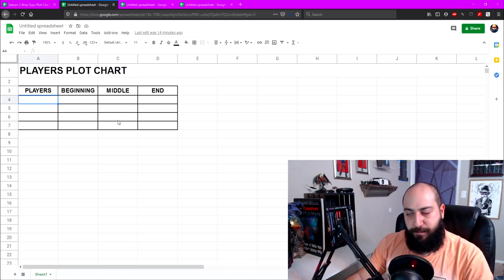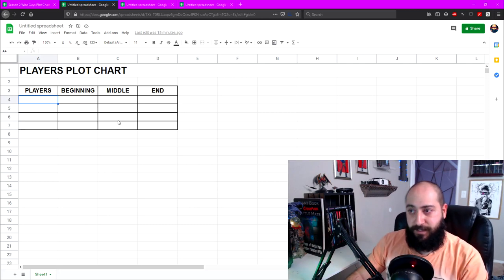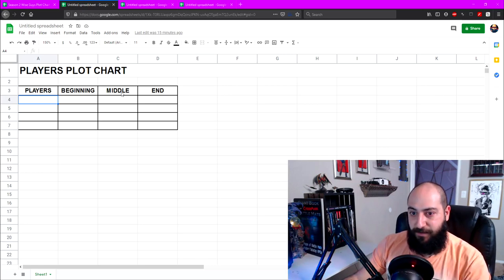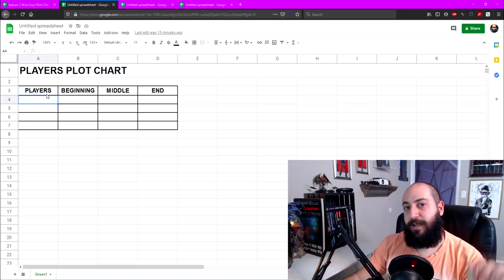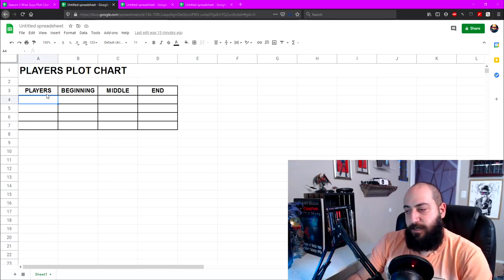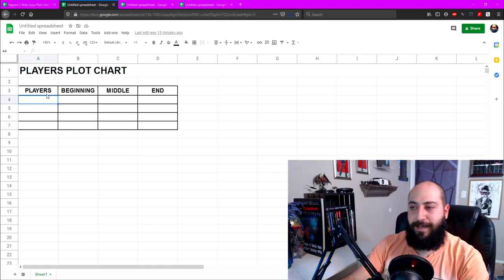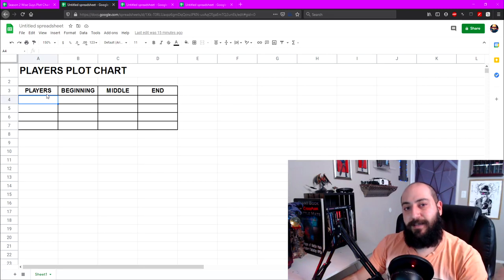The idea of the Player's Plot Chart is that we're plotting down a personal story arc for each one of our players. As you can see, there are four columns: Players, Beginning, Middle, and End. We're basically plotting out a specific story arc for each player — how it starts, what happens in the middle, and how we round it out. Once we put that on paper, we can figure out where to fit it into our Combined Plot Chart and where it fits into the campaign. Every story has a beginning, a middle, and an end.